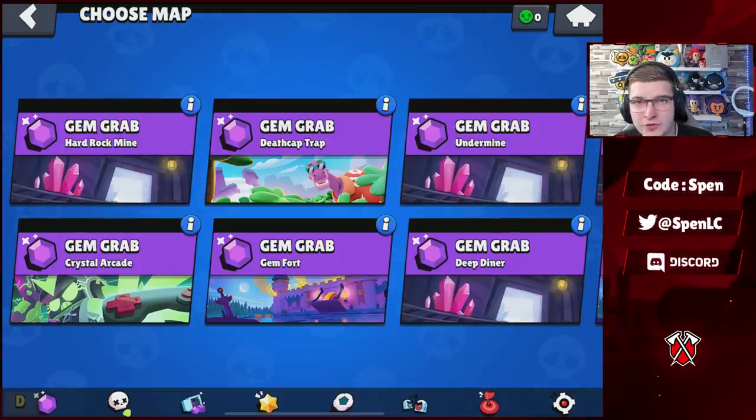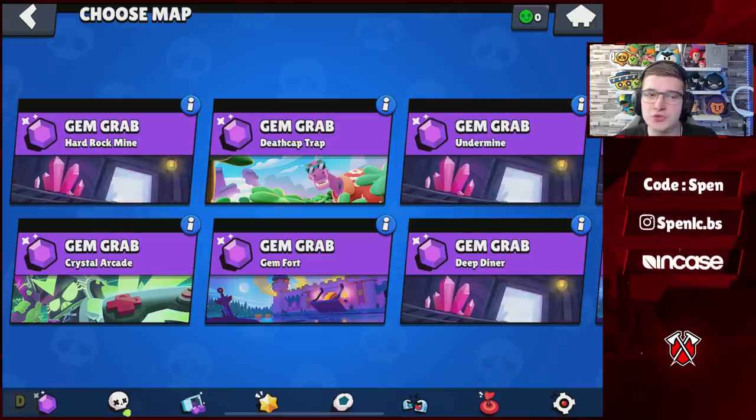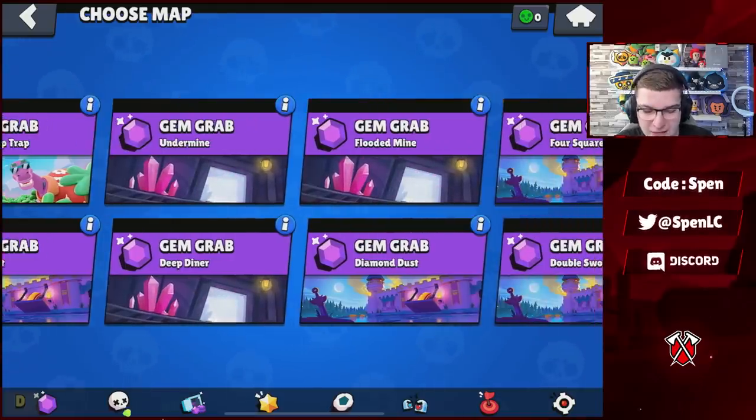First and foremost, we're starting with the map pool changes and then moving to balance changes. Starting with Gem Grab — there are three maps that have been removed from rotation: Stardust Storm, Twisted Torpedo, and Gem Bash. Also, check out that cool new animation with the gem — I think that's really epic, they've changed that as well.